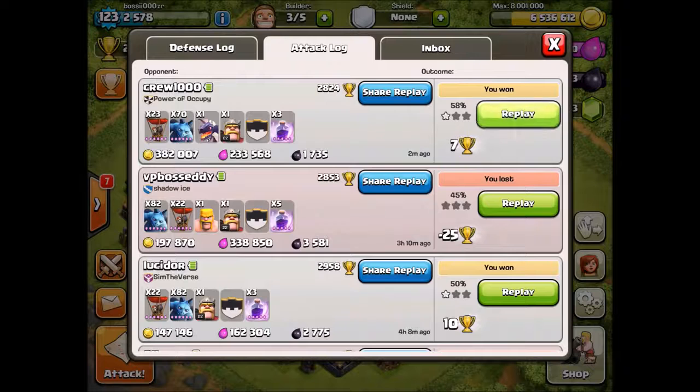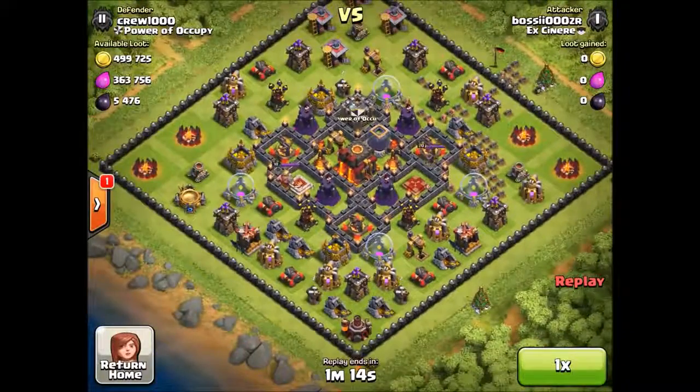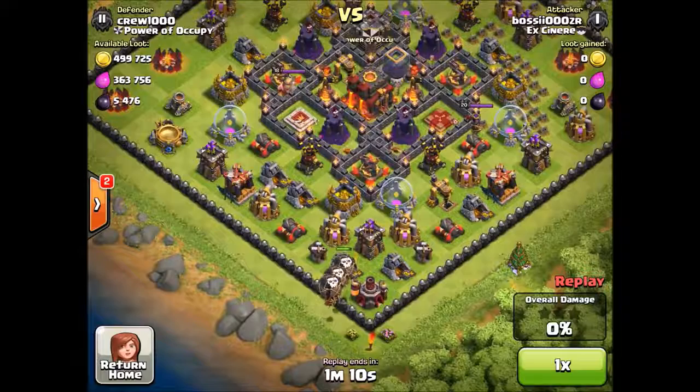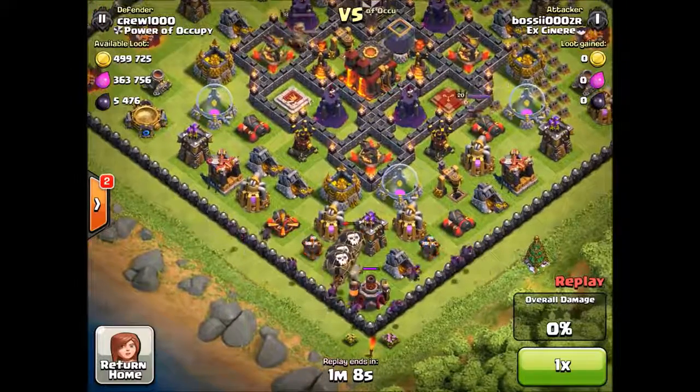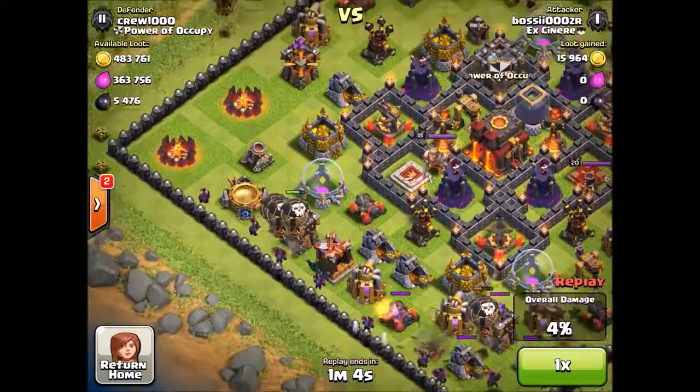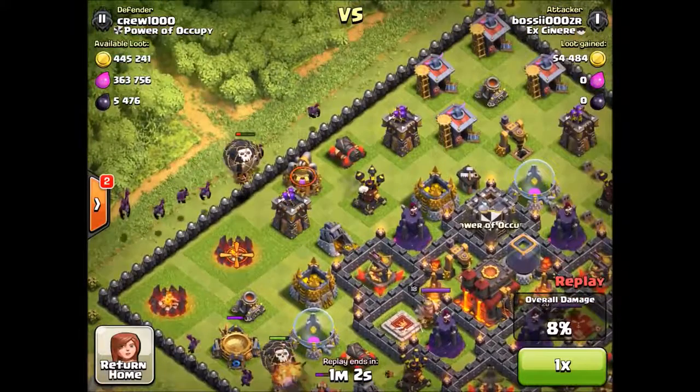I'm going to show you guys this first raid. I'm raiding with balloons and minions, and I bring a few rage spells. What I'm doing is I just take out the archer towers, throw in a few minions from behind, and just let them get the gold.